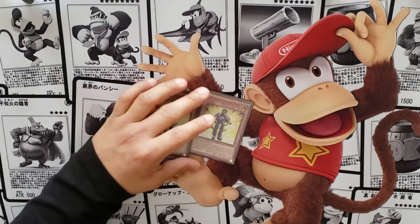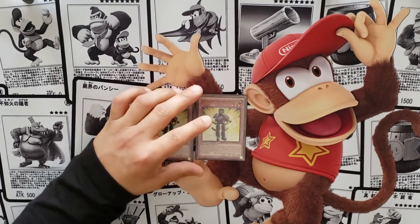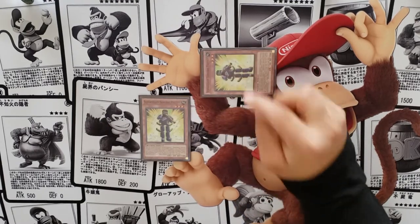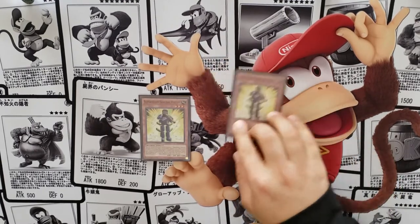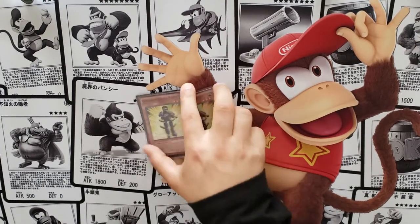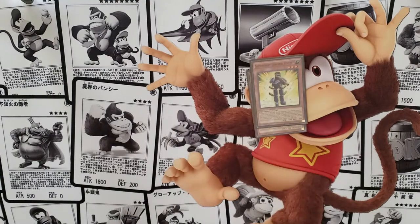We play two copies of Plutus, who is our protection for the deck. You tribute him to special summon a Super Heavy from your hand. While he's in the graveyard, if any Super Heavy gets targeted you can banish him from the grave to negate and destroy that card. So you want to normal summon him first and then bring out your second monster.